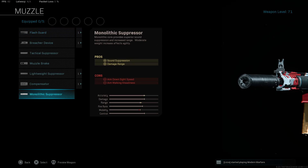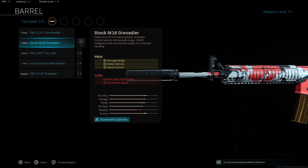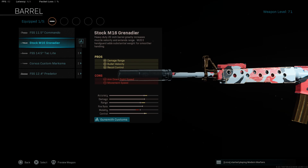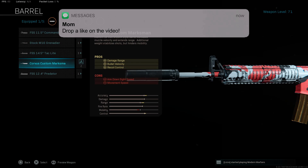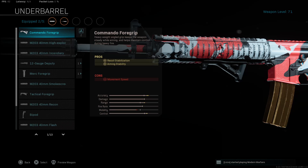Right here we have the base M4. First, the Mono Suppressor — it gives you damage at range and sound suppression, keeping you off the mini-map. The next attachment is the Corvus Custom Marksman barrel. You might ask why I'm not running the stock M16 barrel — honestly I got a little tired of it and it's kind of annoying because it really does prevent you from being super mobile. This one cuts that mobility penalty roughly in half, so your mobility is there but you also get laser accuracy. It gives you damage at range, bolt velocity to hit targets faster, and reduces vertical recoil.